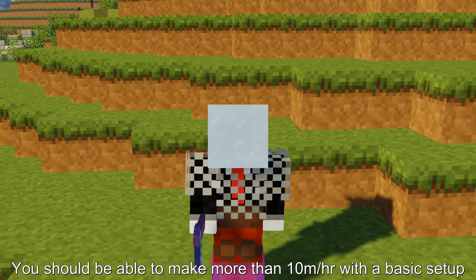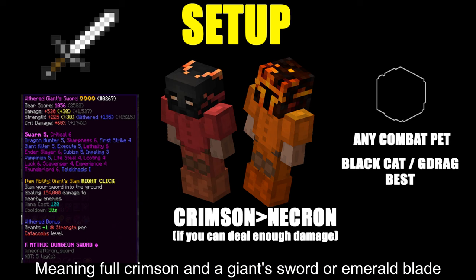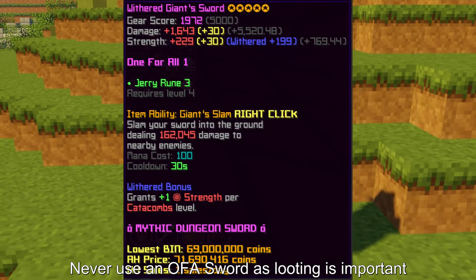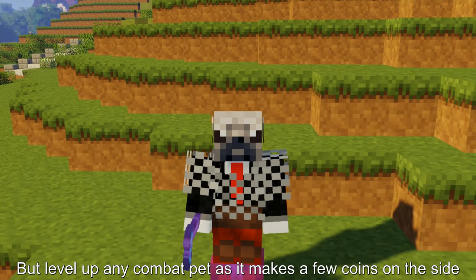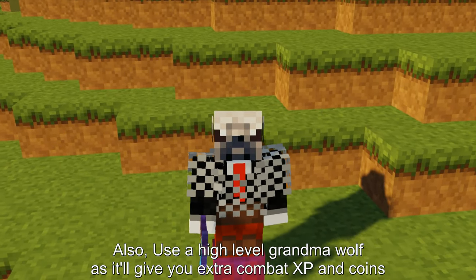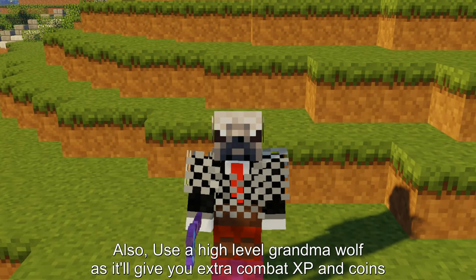You should be able to make more than 10 mil per hour with a basic setup, meaning full crimson and a giant sword or M blade. Never use an OFA sword as looting is important, but level up any combat pet as it makes a few coins on the side. Also use a high level grandma wolf as it'll give you extra combat XP and coins.